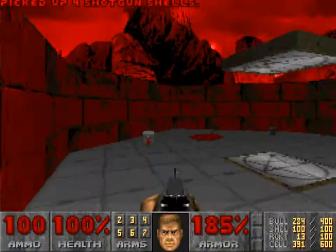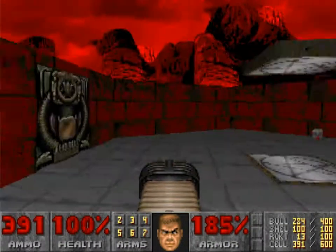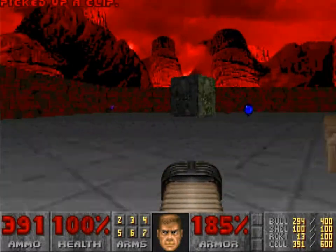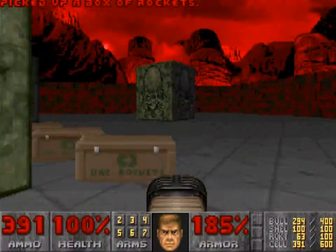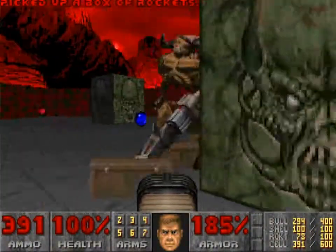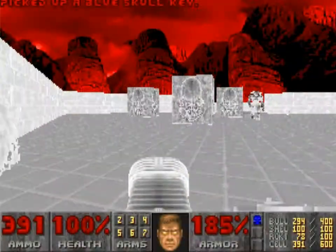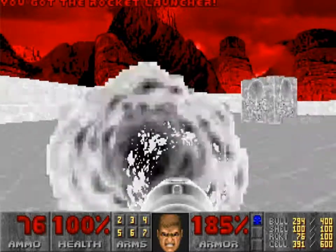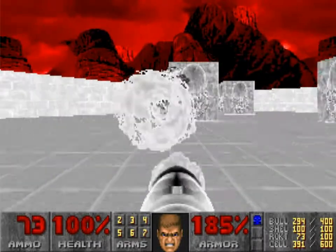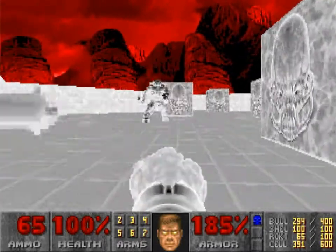Here's the big reveal: this is the normal exit. This map is by Sandy Peterson, by the way. And you find a cyberdemon just in a normal level. By the time you hit Doom 2, you'll start seeing cyberdemons everywhere, especially in multiplayer — they'll just randomly put cyberdemons across the map. But here, it's not something that you expect. It's crazy.